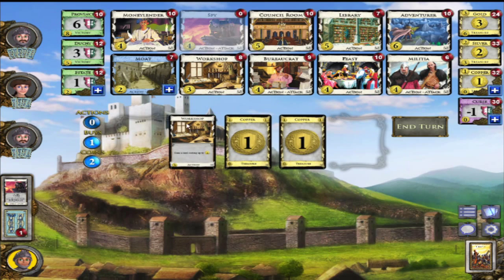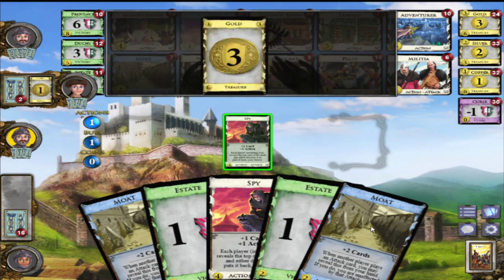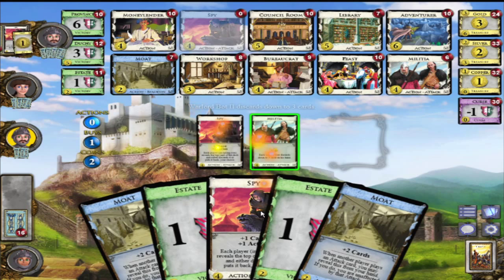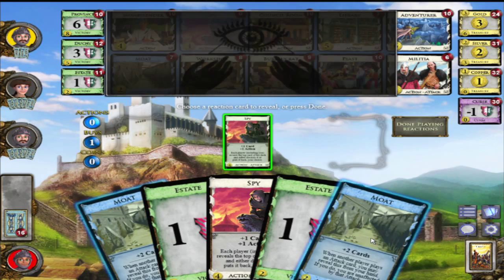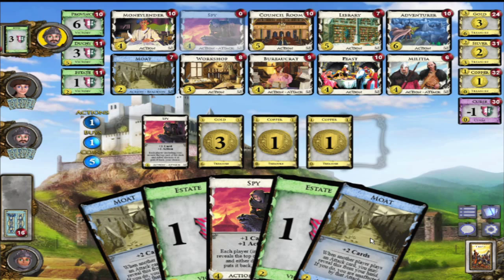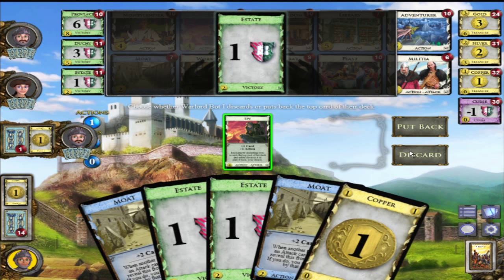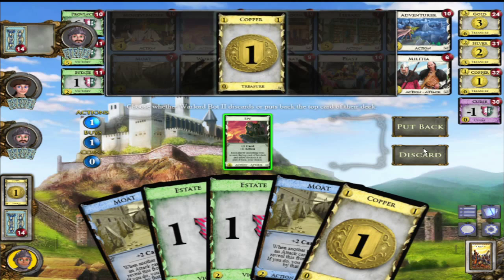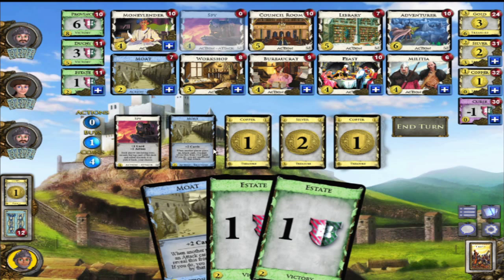I'll take the last Spy and play that. I'll just get another Estate and slowly start working on that. I have two Moats in one hand and my Spy so I can use that - I'll get three cards in total which I need. We'll play the Spy, discard his coin, put that back on top, discard his coin. I'll play my Moats, play my treasures, and now I get four.